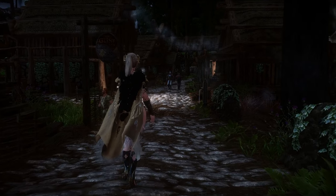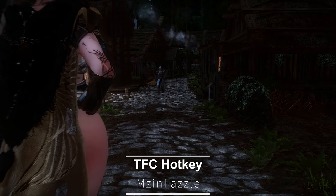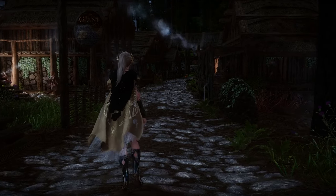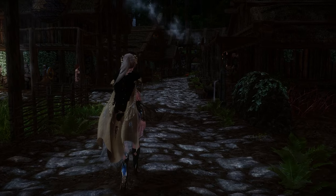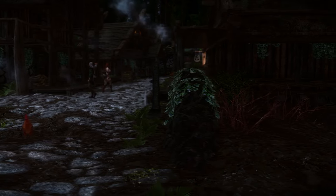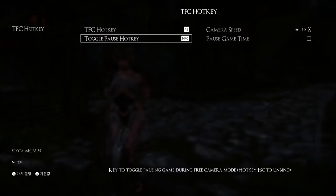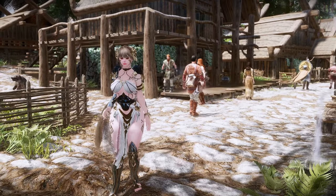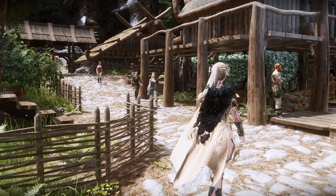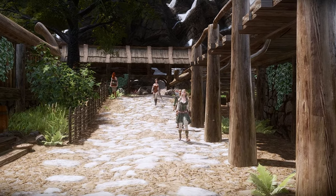Additionally, while not the latest mod, TFC Hotkey is a mod that would complement the previously mentioned mods well. This mod is a simple ESL-flagged mod for Skyrim, adding an MCM menu that allows you to set a hotkey for the Toggle Free Camera console command, known as TFC. Through the MCM, you can easily assign a hotkey to activate or deactivate Free Camera mode, and even set a hotkey for the TFC1 command, which freezes time.